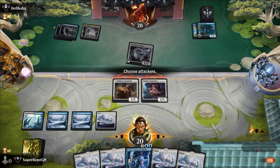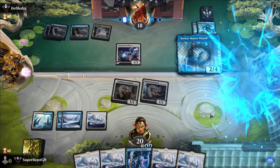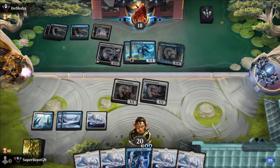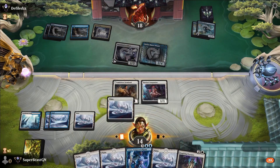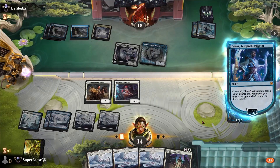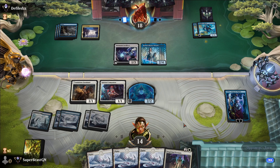They're going to hit us for six but let's hit them for two. The opponent needs three to crew — that makes the most sense; I'm going to take six this turn. The other vehicle becomes active — it has flying, which is so nice. We can't block it; the opponent is going to kill our Teferi, but we do have Inspiring Overseer to come out.